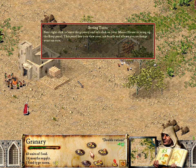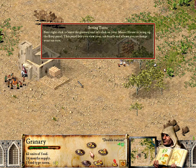Right-click to leave the granary and left-click on your manor house to bring up the keep panel. This panel lets you view your tax details and allows you to change your tax rate.